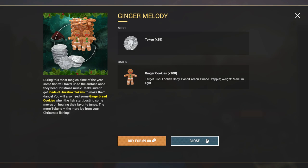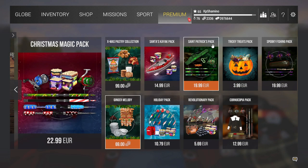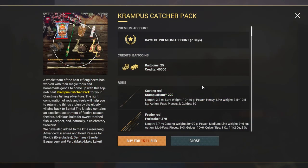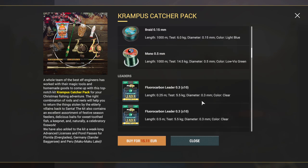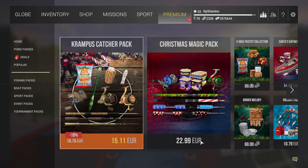I'm just going to buy it — I'm not going to farm it up because I don't have the time and I've got more than enough bait coins. The other option is the 15 euro real money DLC — you can check it out yourself to see what's included.